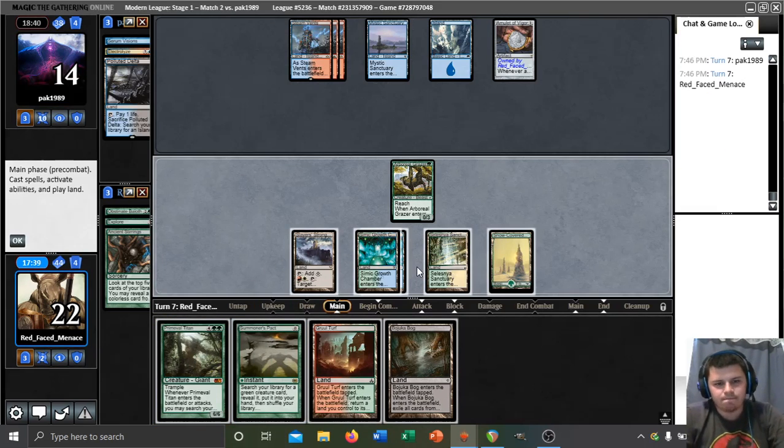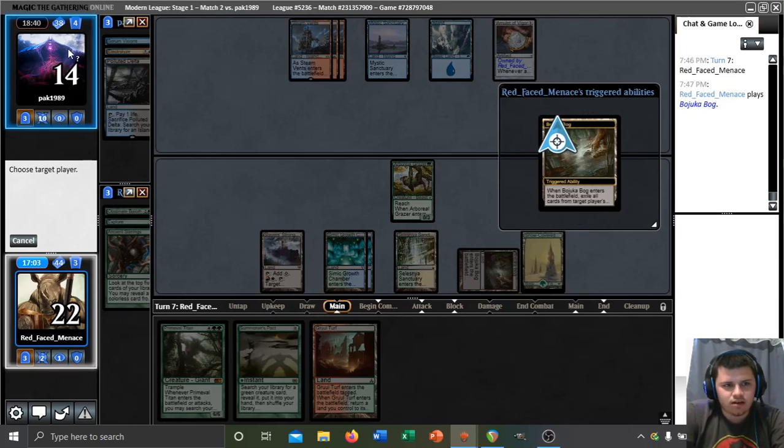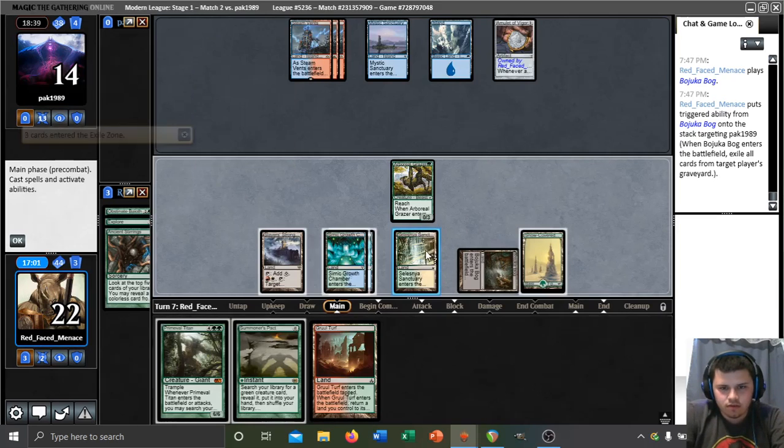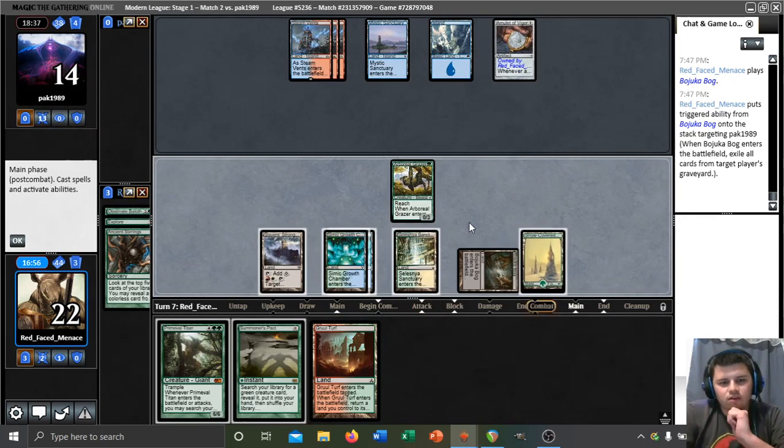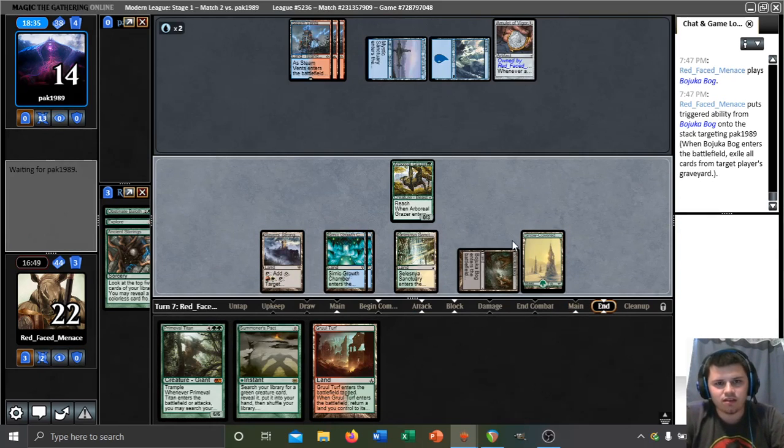And there's a Titan. If we Pact they probably won't counter it so we can jam a Titan and have Gruul Turf plus lands for this upcoming turn even after paying for Summoner's Pact, lining us up for casting Titan two turns in a row. But it's a little unclear — I feel we may be on borrowed time. I'm going to go for the Boseiju Bog plan and pass. Actually, we don't have a Titan lined up for this upcoming turn. Maybe we should have played the Gruul Turf. We could still just try to jam a Titan now — let's pass and wait just a little bit longer.